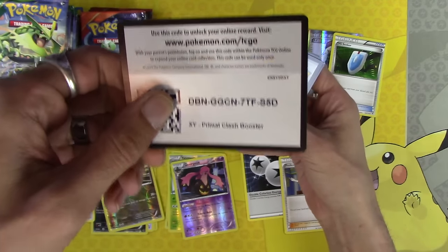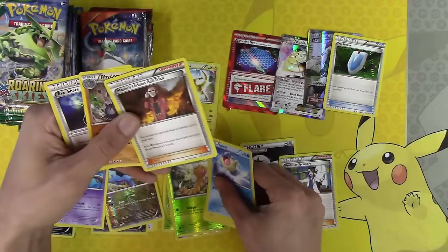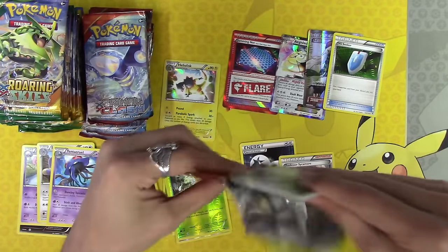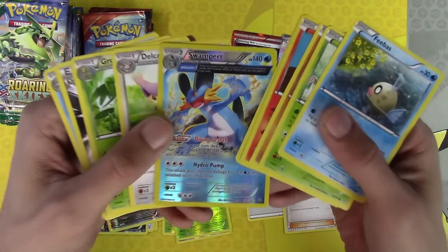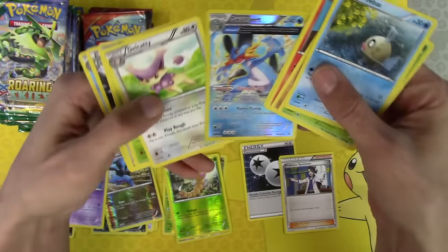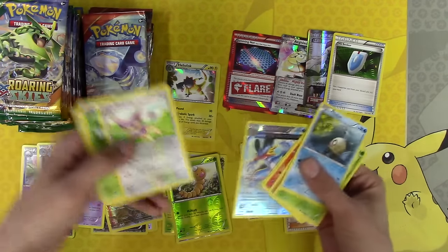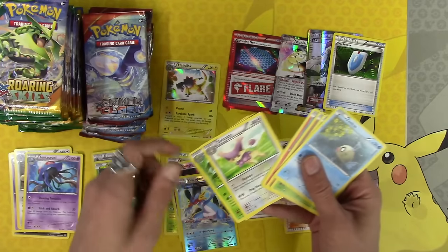Primal Clash — and again this is just more bonuses. We're gonna fly through the Primal Clash as well. We're only here for the Roaring Skies. That's a weird printing on the Swampert, but it is a reverse holo rare. Weedle, you're not a rare — get out of there! What are you doing? You're adorable, but stop it.